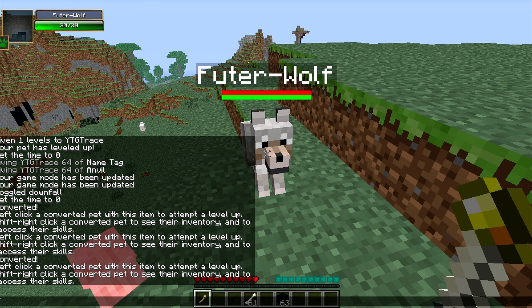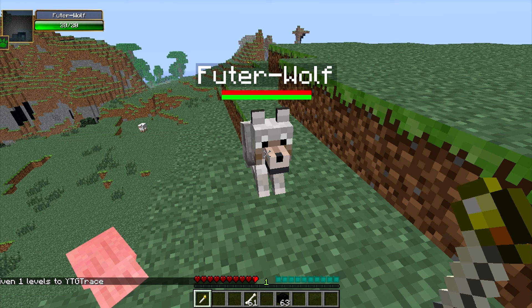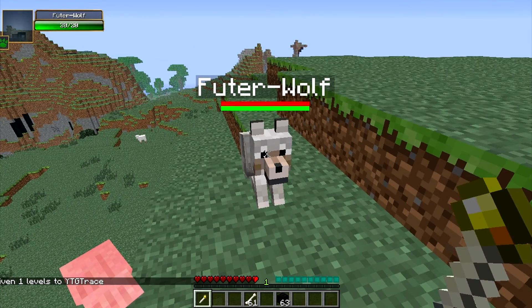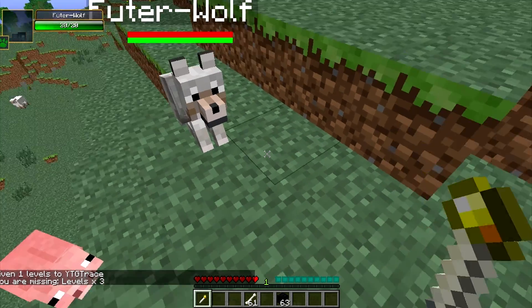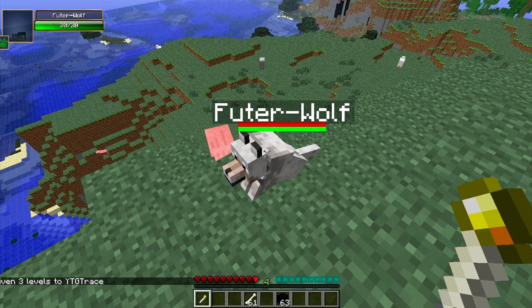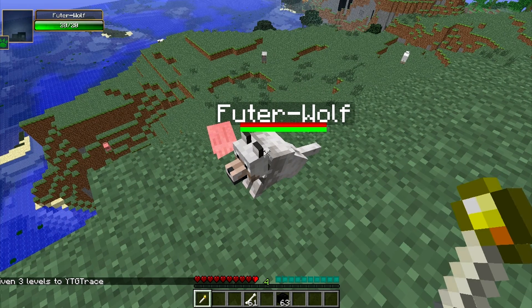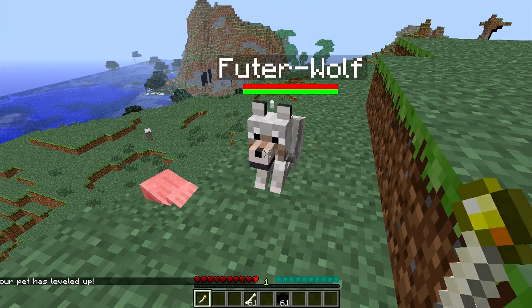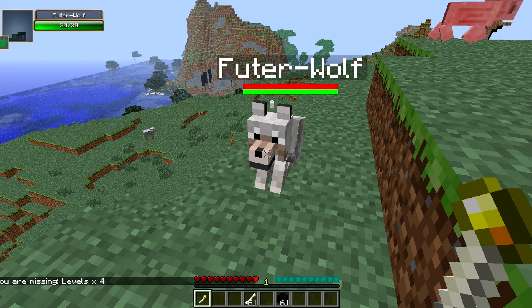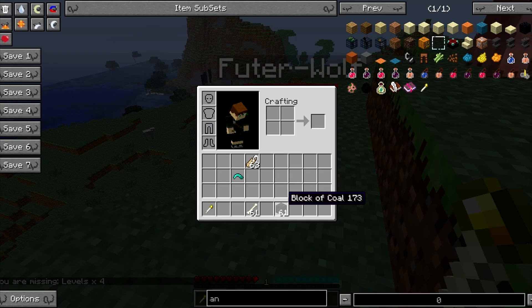Basically, what you have to do is gain one level of experience. If I give myself one level of experience, then I left-click him. I'm missing levels times three. So for every level that you already have, you have to add one — so level four. And it will also take a coal block. It took two of my coal blocks and I leveled them up to level three. If I try to level them up again, it says I'm missing times four levels. It gets expensive fast with experience and coal blocks.